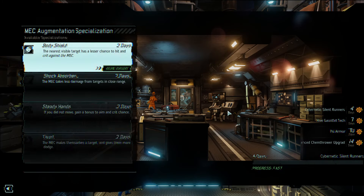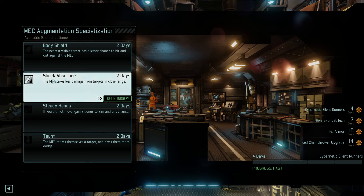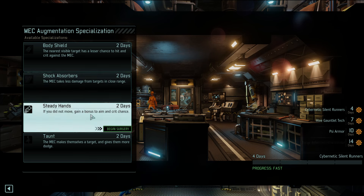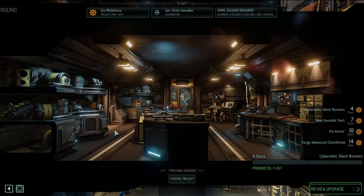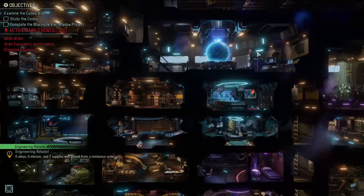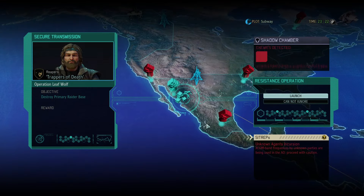Speed Crush is the one who volunteered first, so you're going to do it. These are augmentation specializations. Body shield - nearest visible target has a lesser chance to hit and crit against the mech. Mech takes less damage from targets in close range. If you do not move, gain a bonus to aim and crit. Mech makes themselves a target and gives them more dodge. Let's go snipy snipes with the steady hands. That is a loud working noise, but okay. Whatever, it works.